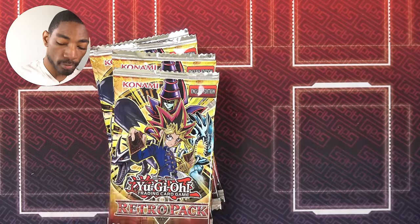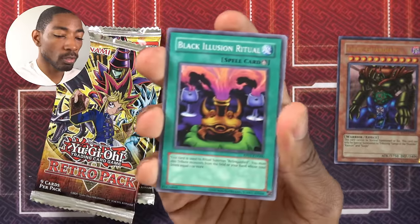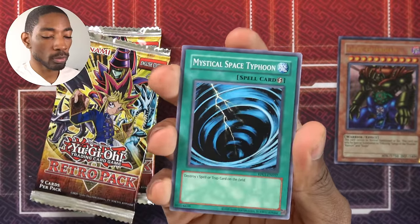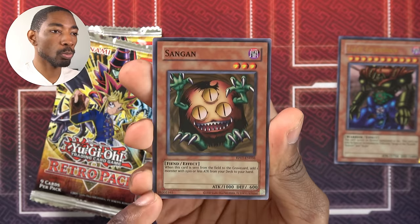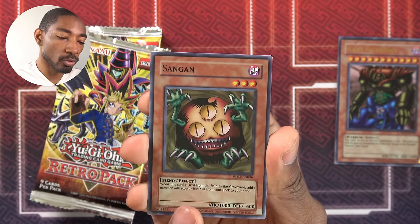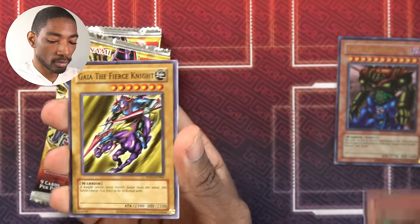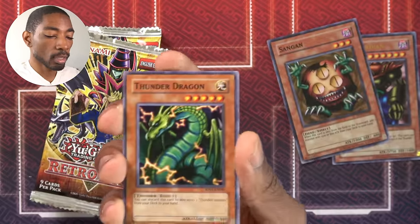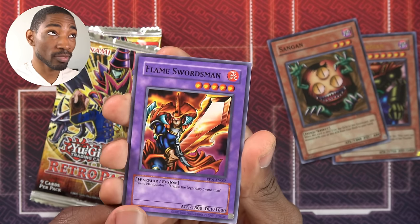Down to our last four packs. Toon Summon Skull, Black Illusion Ritual, another MST — nice. Mystic Tomato. Super Rare Sangan — this is a really good one to use with Mystic Tomato and it can search a lot of things in the set so far. Very exciting. Gaia the Fierce Knight, Thunder Dragon, Giant Soldier of Stone, and Flame Swordsman.